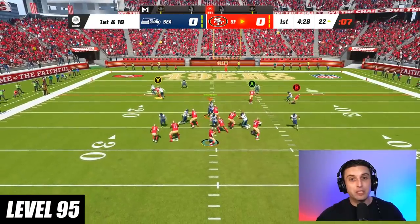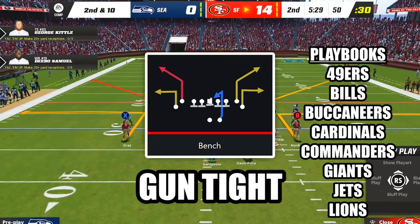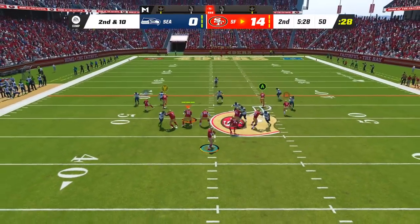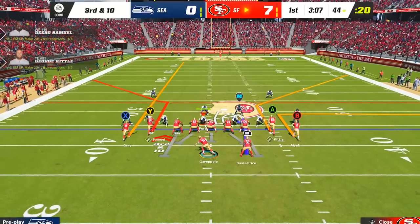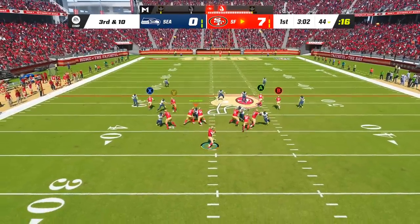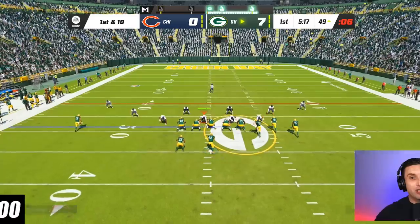At level 95, this play completely destroys both man and zone coverage. The play is Bench in the formation Gun Tight. Against man coverage, both corner routes will beat their defenders and you can hit either one for huge gains to the outside. Against zone coverage, put both of your outside receivers on streaks to push the safeties back, getting your corner routes wide open for easy yards.